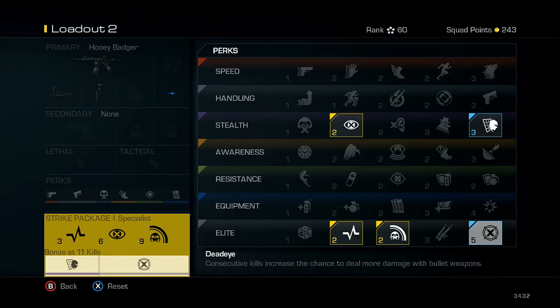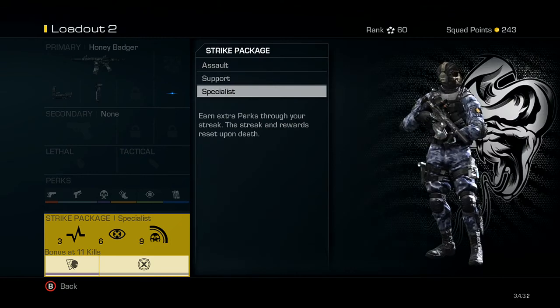The last bonus perk is Dead Eye — it's five points but really good. Consecutive kills increase the chance to deal more damage with bullet weapons. I used it for two games — first game I got an 18 kill streak, second game I got a KEM. So if I'm shooting across the map and keep getting kills, Dead Eye activates and I could kill someone with just one or two bullets. But if you have a 30 second gap between kills, it resets, so you need to keep that streak going.